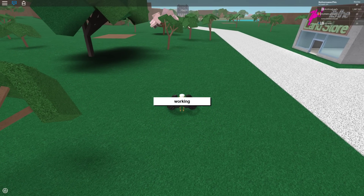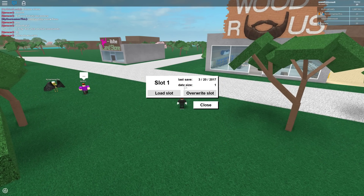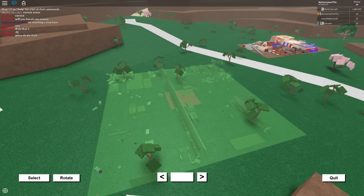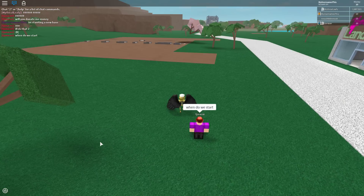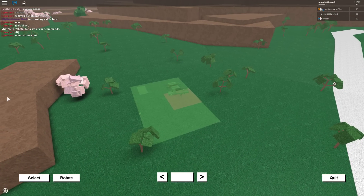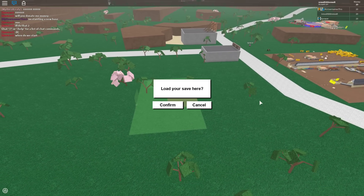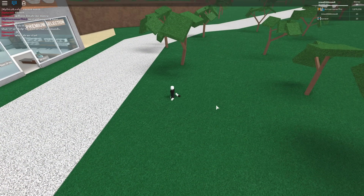I'm going to load my blank slot on the alt, and on the main I'm going to load just anywhere I feel like. I'll load right here. Now I'm going to switch back to the alt screen and load some random spot as well. Just don't load in the same spot as the main, because that would be silly.